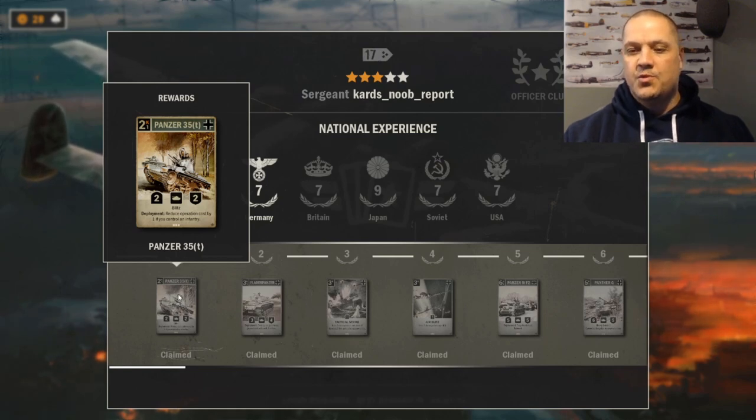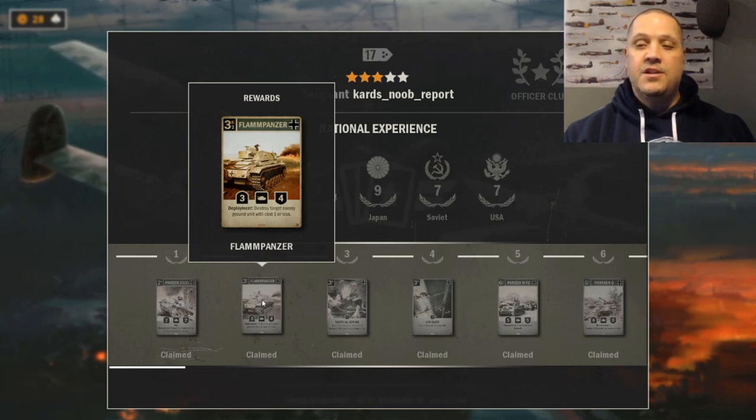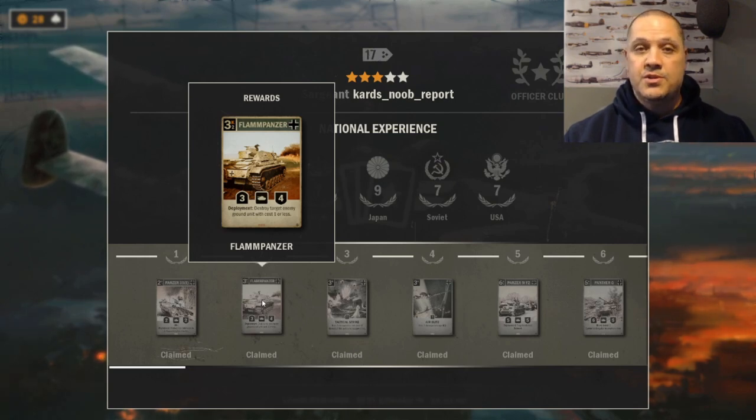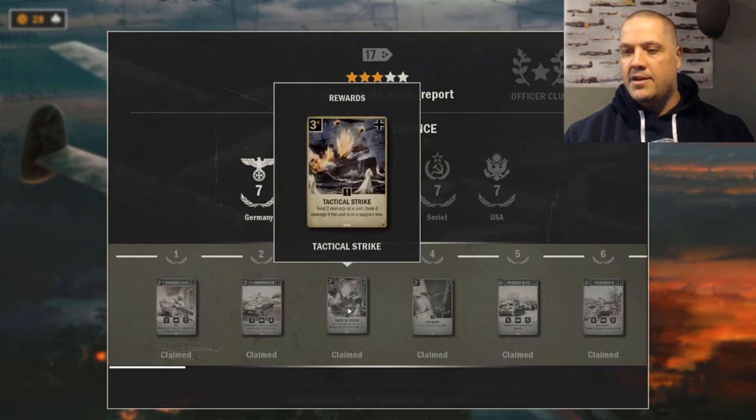Decks will usually be structured to get value off the Panzer 35t. The Flampanzer is still a pretty solid card you'll see played very often. It just got nerfed - it now only deals destruction to a ground unit. It used to be able to kill airplanes, which was really nice against British air to kill the Swordfish and the Gladiators, but now you can't do that. It still plays really well and is a strong card.